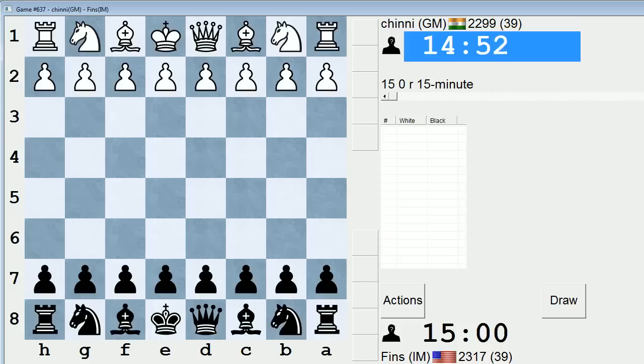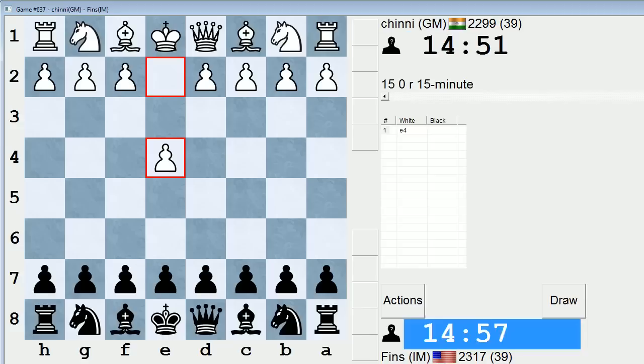Hey guys, this is John, and I'm playing Grandmaster Chini in the 15-minute pool on ICC. This is a rematch against Chini, who is Grandmaster Humpy Koneru from India. She has the Indian flag back again — she didn't have it prior; it was actually a Russian flag for a little bit. We had a very interesting game last time in the Botvinik variation of the Semislav. That was with a D4 opening, and this time she's playing E4.